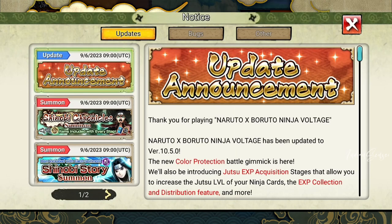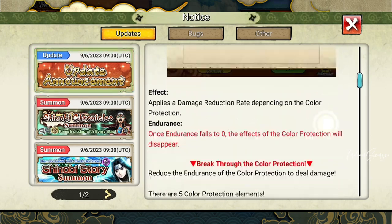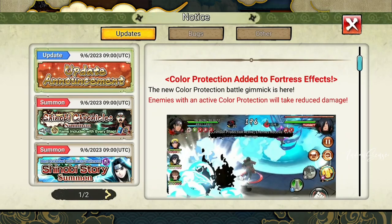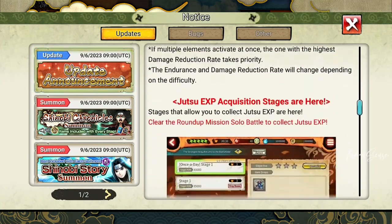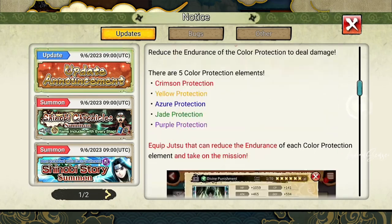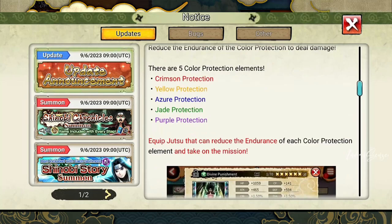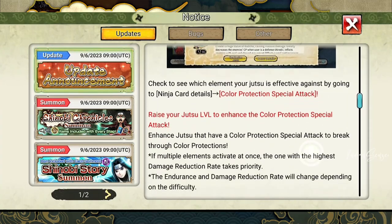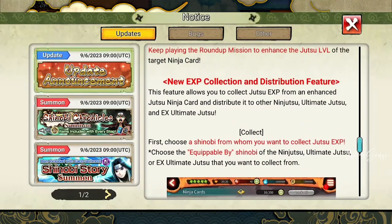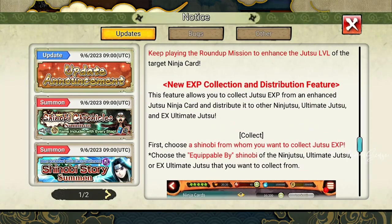Hey, what's up guys, Indian Sense here, welcome back to another episode of Ninja Voltage. So an update is here. They have added two things majorly: one is the color protection and another one is the jutsu EXP collection. In this video I'm not going to be talking about the color protection — we'll maybe cover that in a separate video. We are going to talk about the jutsu EXP collection and the new EXP collection distribution feature.